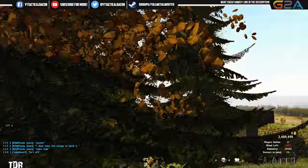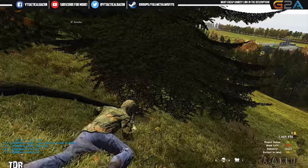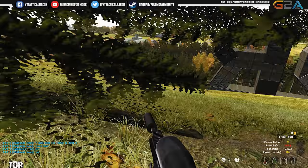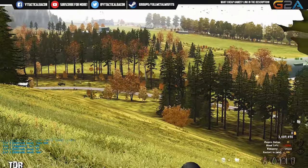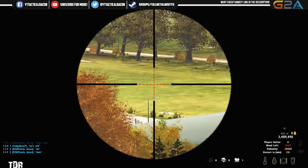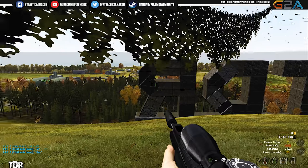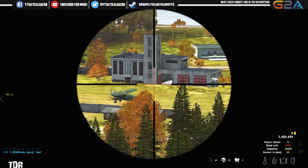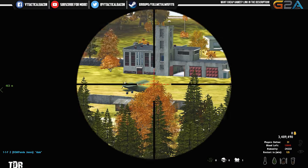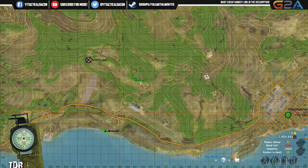It looks like the tree over here is clear. I just got a good position inside of one. Alright, what do we got going on down there? You got eyes on the construction site to the west? Negative, the R is in my way. I have eyes on practically everything else though. Let's go a little bit further this way. Okay, there's no one on it.